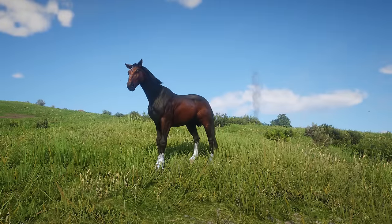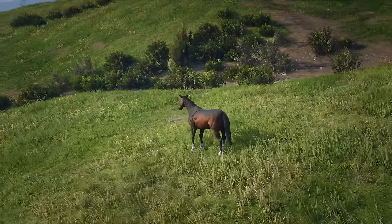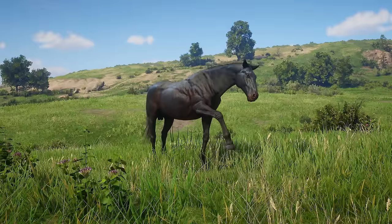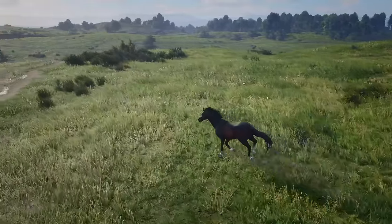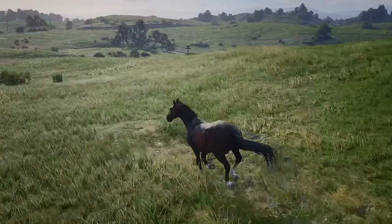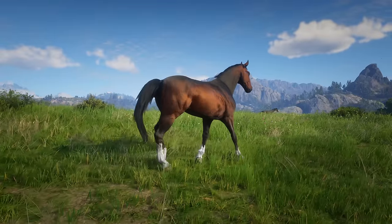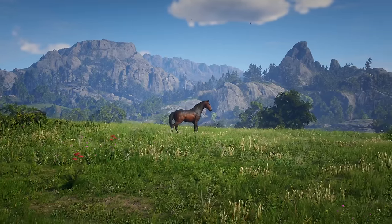The next deleted horse we have is the Dark Bay Dutch Warmblood. Unfortunately, in the main game we only have three coat colours for the Dutch Warmblood: the Chocolate Roan, Seal Brown, and Sooty Buckskin. The Seal Brown is a solid brown horse in the game, but the Dark Bay is of course slightly different, and I kind of fell in love with it. Another simple basic horse, but honestly I think it would have been nice to still have some more Dutch Warmblood variations.